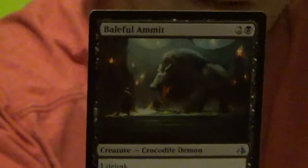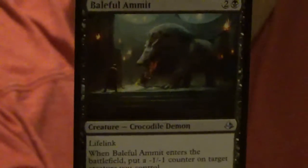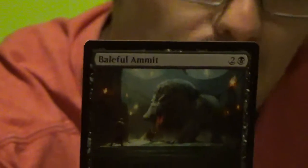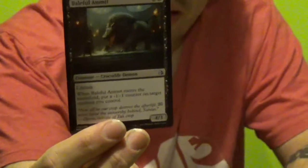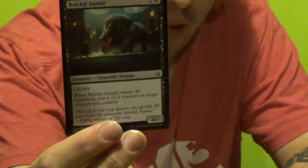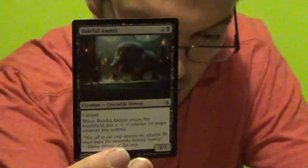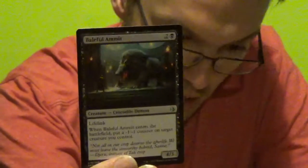Crocodile demon — interesting. Baleful Ammit — you guys figure out the name. A 2 colourless, 1 black — lifelink. When it enters the battlefield, put a minus one minus one counter on target creature you control. But there's a lifelink, which is handy. You get 2 of those.